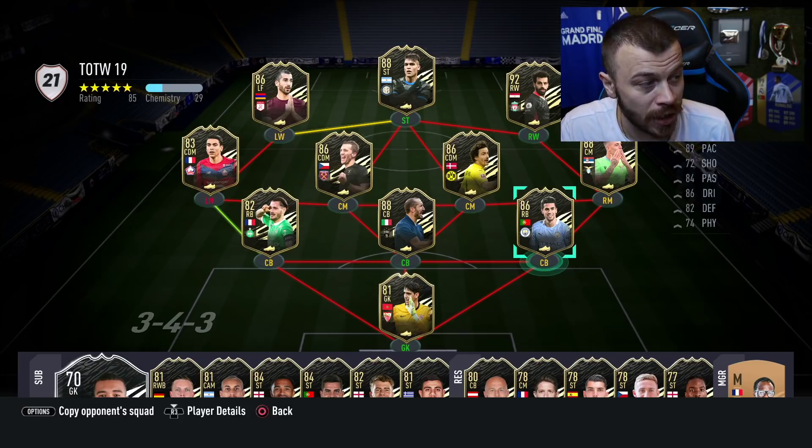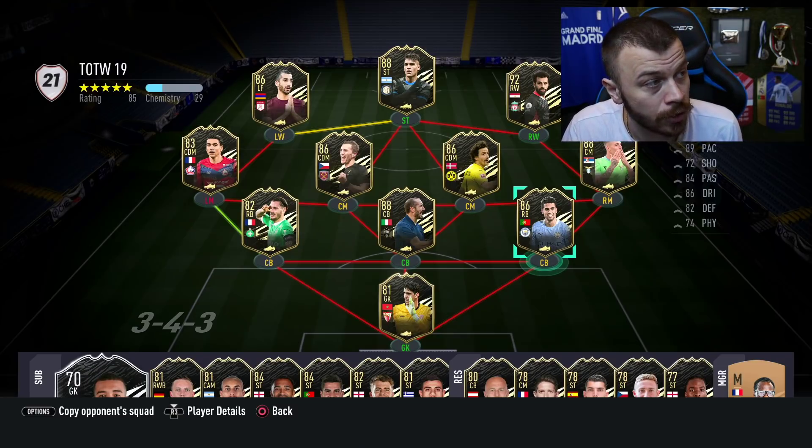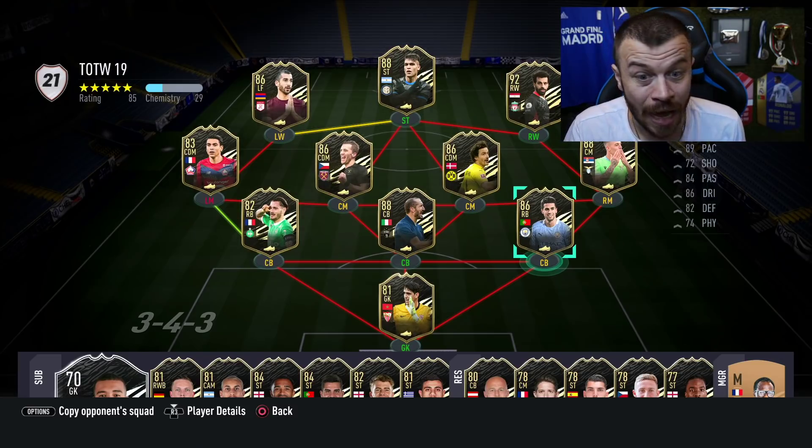Regarding Cancelo, this one is actually good — this is a meta card. So if you manage to pack him, feel free to use him. Over 200k coins according to footbin.com, absolutely fantastic stats. This is gonna be a big W if I manage to pack him.